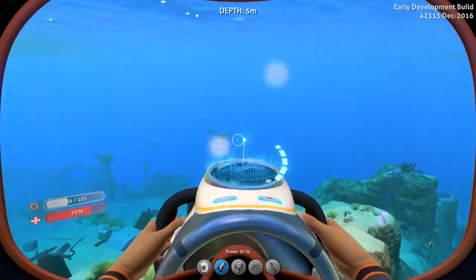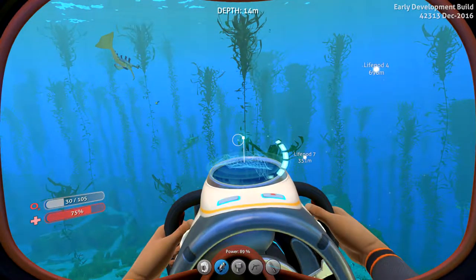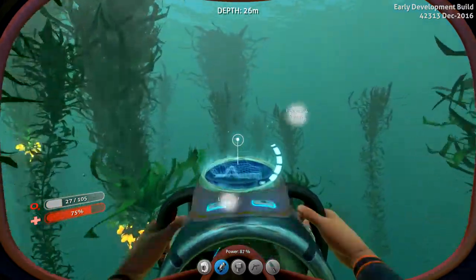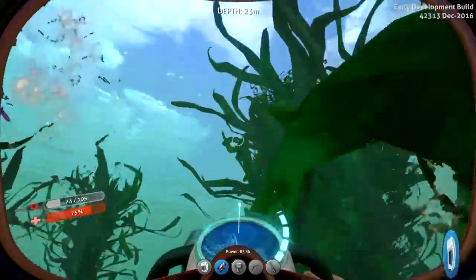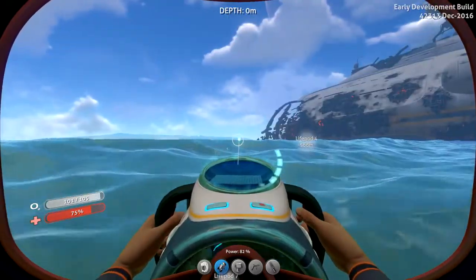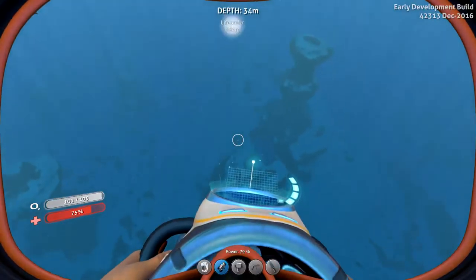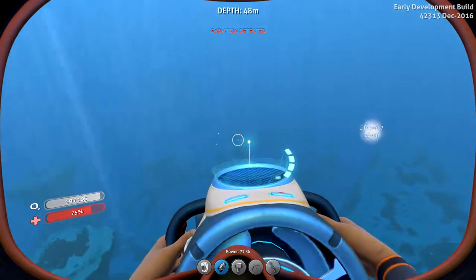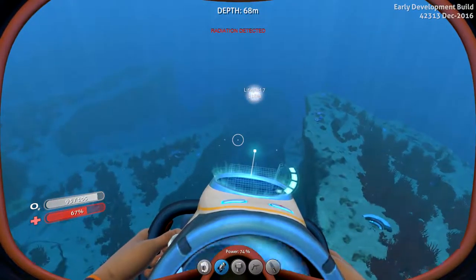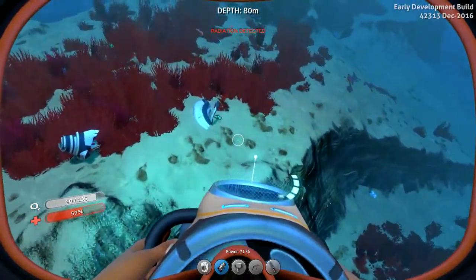The sea glide is this awesome thing right here. I do apologize, there's going to be some frame drops just because it's loading up new terrain since I haven't been out here yet. Now you can see just above my hotbar there is a power meter — that is the battery that is inside the sea glide. And — yeah, radiation detected. There's a lot of rads around here.